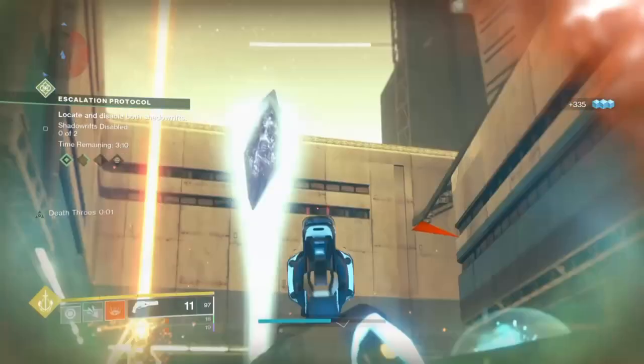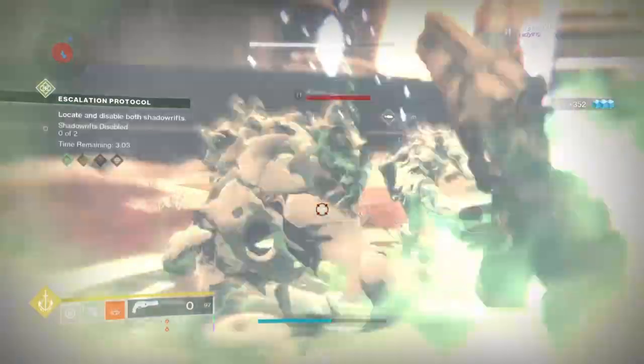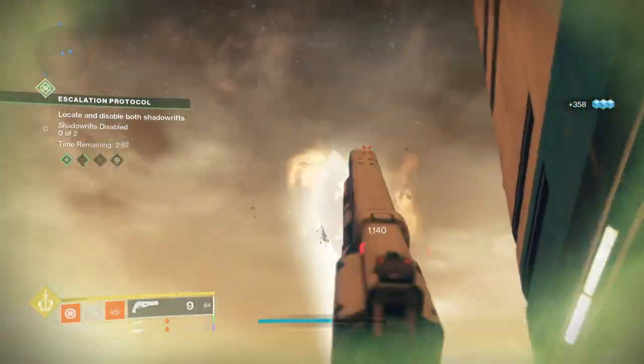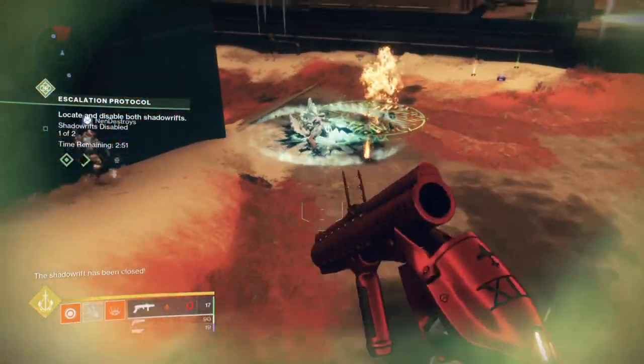It even affects solar grenade launchers and rocket launchers based on the splash damage they do, but only if they are solar-based. As an example, the Xenophage is a large primary factor in everyone maining it in such a build. Honestly, all the builds you see with Warmind Cells — you would not be surprised if you see a Xenophage appear in literally every single one of them.